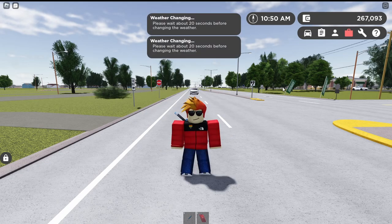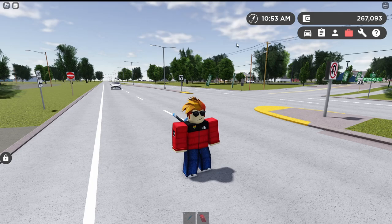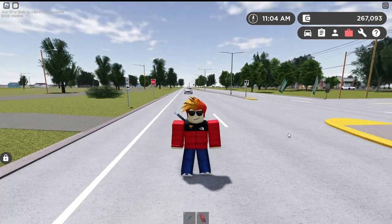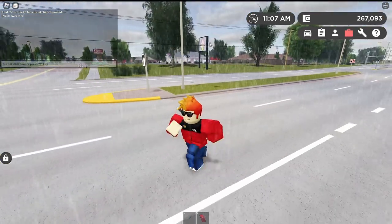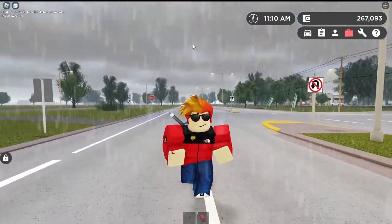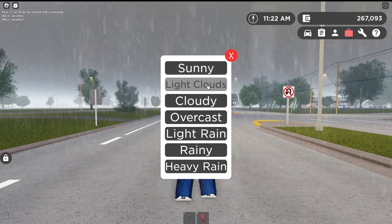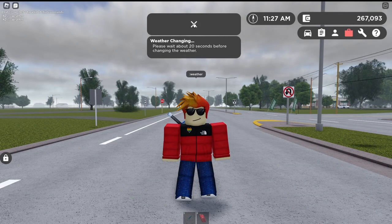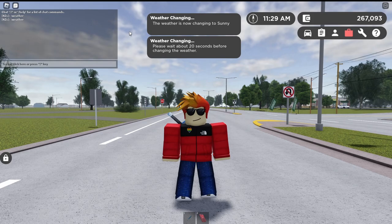So we have sunny here. Let's actually do light rain — and there it goes. There's a pop-up saying that you've actually changed the weather to light rain, which is quite useful. Now if you no longer want the rain, all you have to do is put it to sunny, light clouds, cloudy, or overcast. I'm going to do sunny, and just like that the weather is changing to sunny.